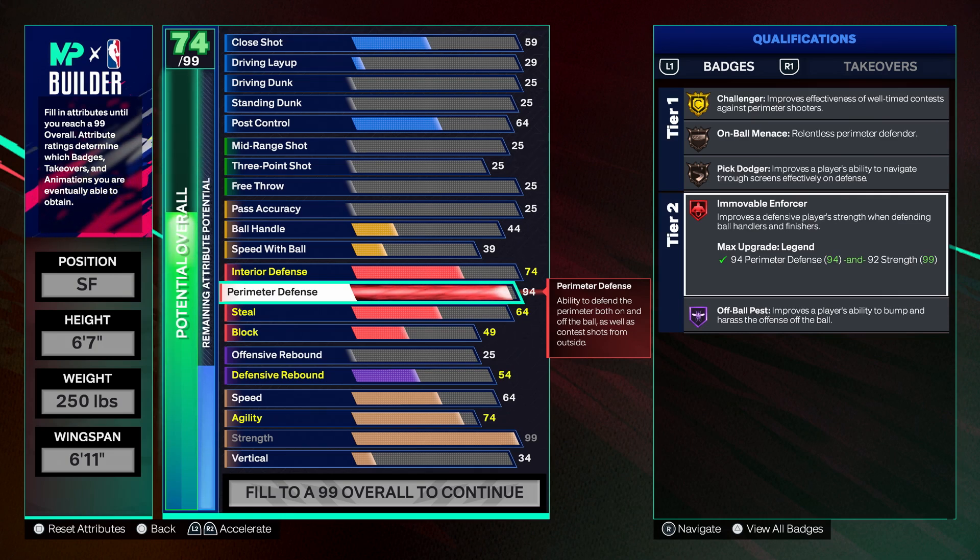What's good YouTube, it is your boy Swiftly back with another NBA 2K25 video. In today's video I have another episode of Badge Breakdowns for you guys. As you can see on your screen, in today's episode we are covering the defensive badge Immovable Enforcer.